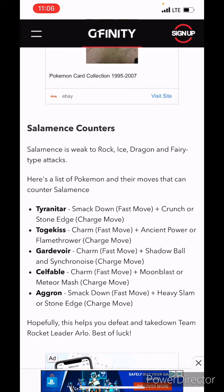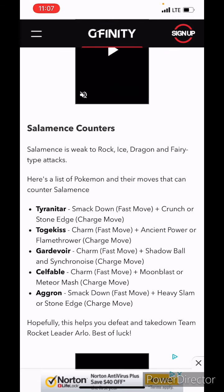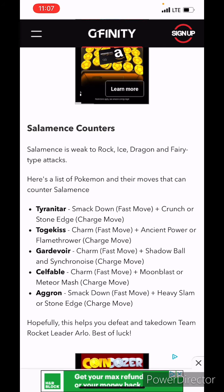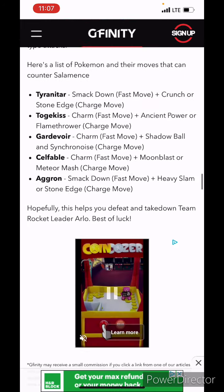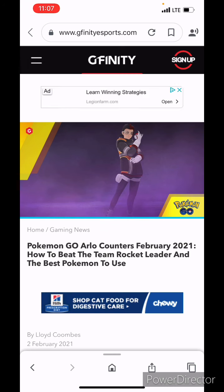Finally, Salamence. Salamence is weak to Rock, Ice, Dragon, and Fairy — and it is four times weak to Ice, so keep that in mind. The best Pokemon to use are: Tyranitar with Smack Down and Crunch or Stone Edge; Togekiss with Charm and Ancient Power or Flamethrower; Gardevoir with Charm and Shadow Ball or Synchronoise; Clefable with Charm and Moonblast or Meteor Mash; and Aggron with Smack Down and Heavy Slam or Stone Edge. Alright, I hope this was helpful to some people. This is RC Thunder, signing off. Bye-bye.